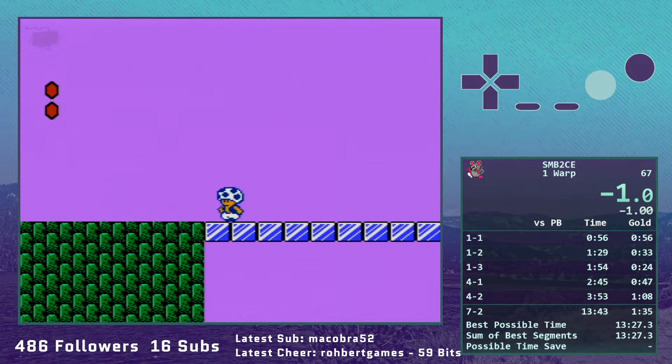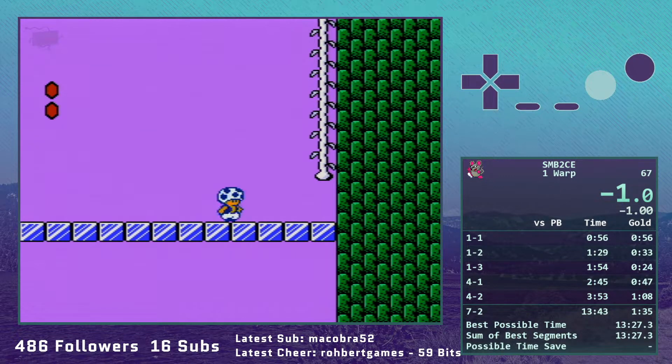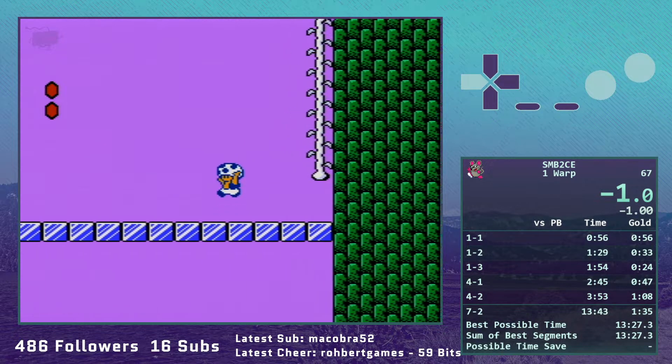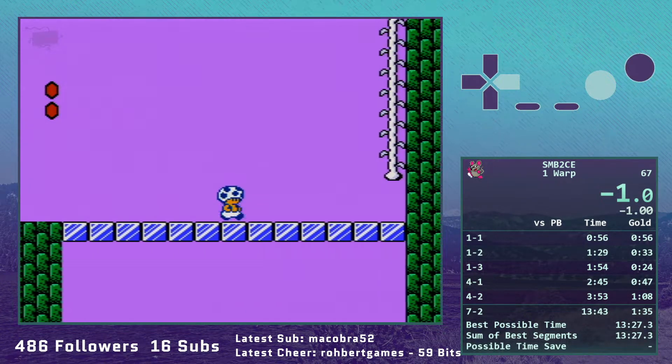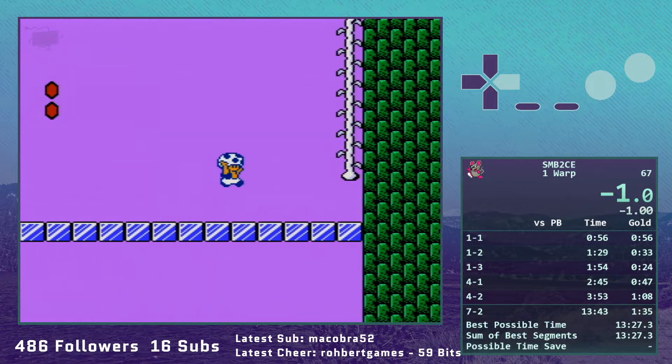In order to hit the rocket cycle for the spiciest strats, you need to do one of two somewhat difficult tricks in this level. One is a vine jump on this screen; another is a double jump on the whale screen — I opt for the double jump. A lot of people prefer to go for the vine jump. To do vine jumps in this game, you want to be holding diagonal up-left or up-right, which gives you three frames from when you exit the vine versus just one frame.